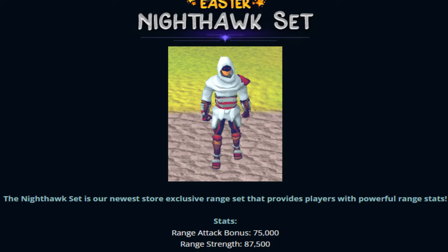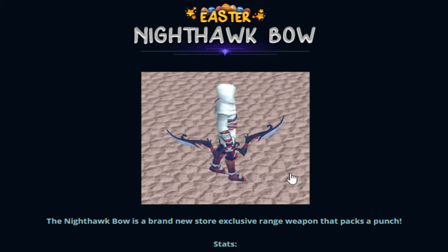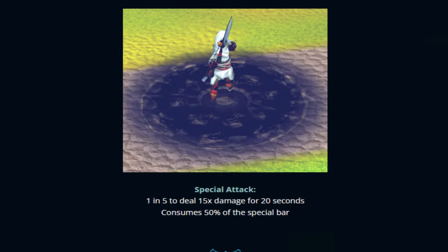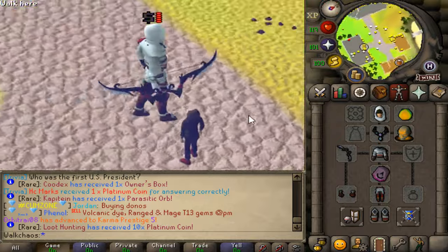We also have the Nighthawk Set — the latest store exclusive range set that provides players with powerful range stats. These are absolutely OP and also come with a lovely bow that is super powerful with a special attack. Here's how the set looks in-game — absolutely beautiful with the weapon. Grab yourself one of those exclusives!